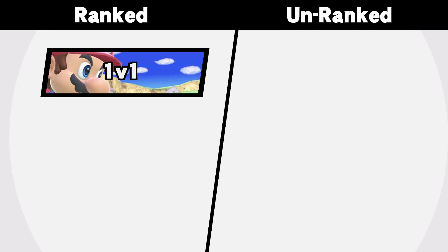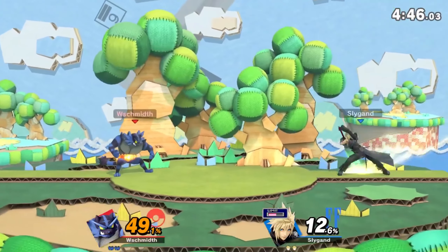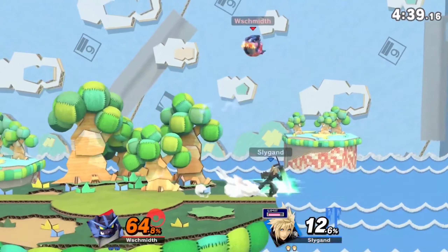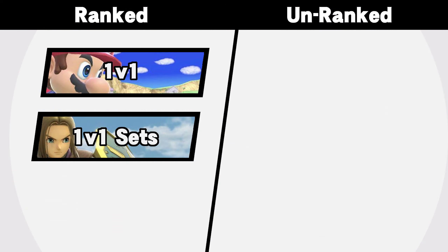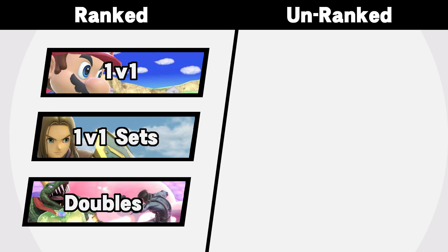The next mode is ranked one-on-one sets - basically the same as one-on-one, but you play the best two of three games. After the set of games is done, you have the option to stay with the player and play more sets, or leave and find a new person to play. This mode is for people who are tired of others playing them one game and then leaving right after, and it mimics a tournament as well. It's a way of practicing reading opponents and adapting to their playstyles. The last ranked mode is a doubles mode - simple 2v2 matches with team attack on and on tournament stages.